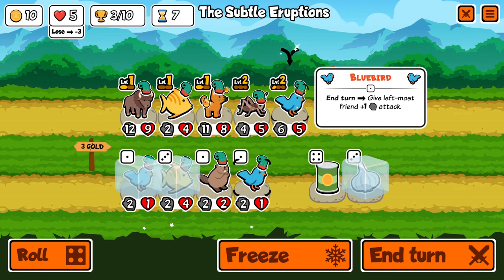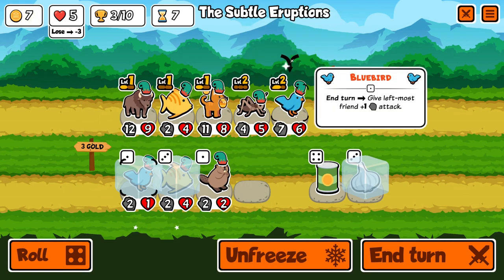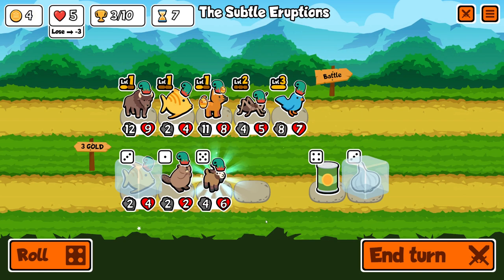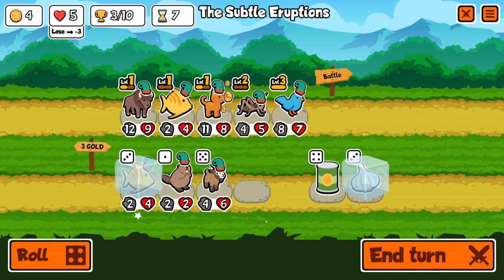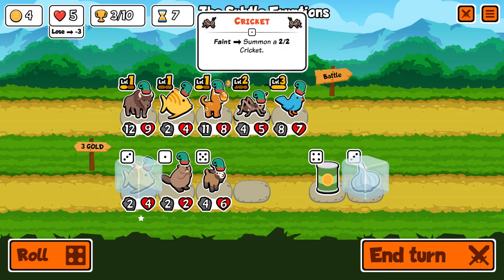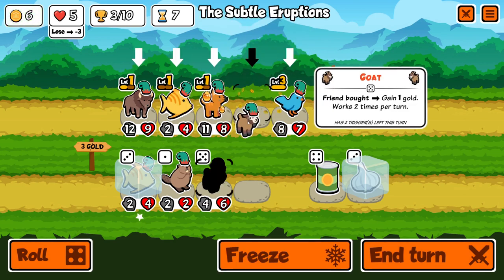The earlier you start buffing the Bison up the better, obviously, because it will just gain more and more stats. You put garlic armor on it and it will tank a bunch of hits. The Bison will mostly carry itself — you don't really need to invest much into it other than the fact you need a level 3 pet in your team.